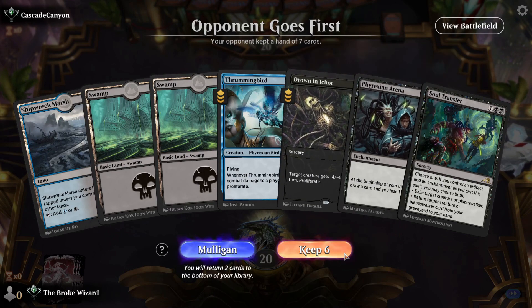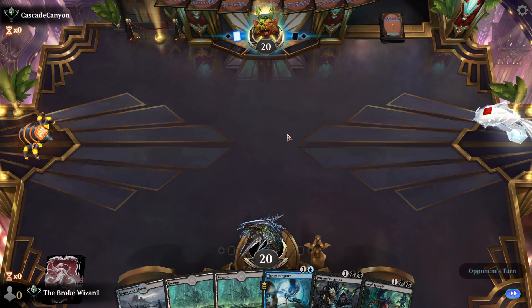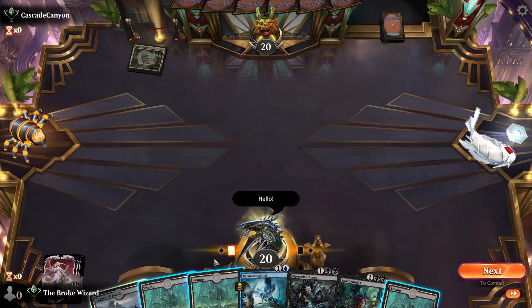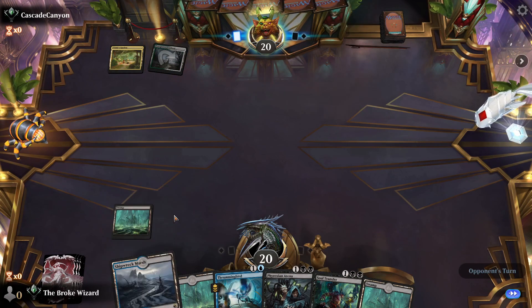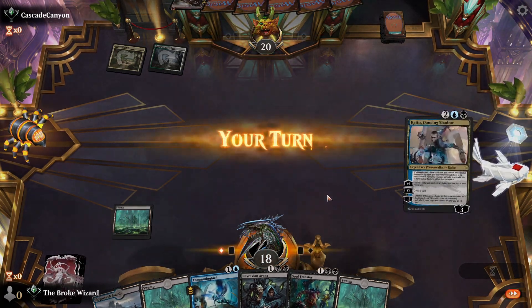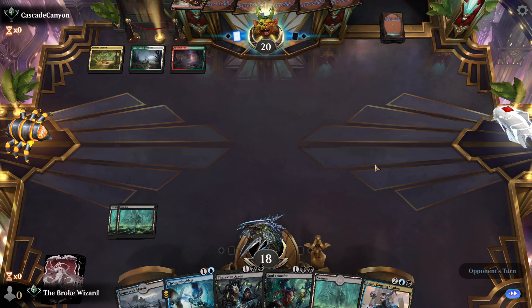Better hand. We'll get rid of this one for now because our proliferation objective isn't on the board yet. Hello my friend! An island would be nice — we could have played this first. It comes in with two or more. Not cool. We can handle that — it's not mono-red. Cruel or Naya maybe — what do you have there? Deals one damage, we can deal with that.